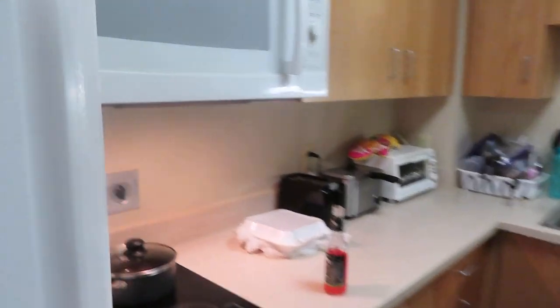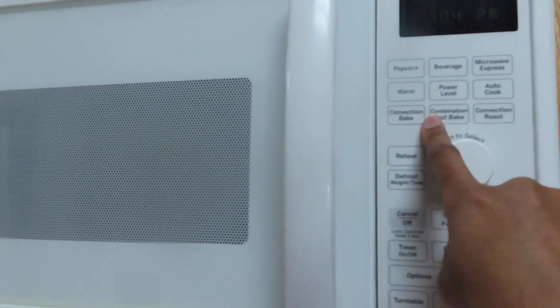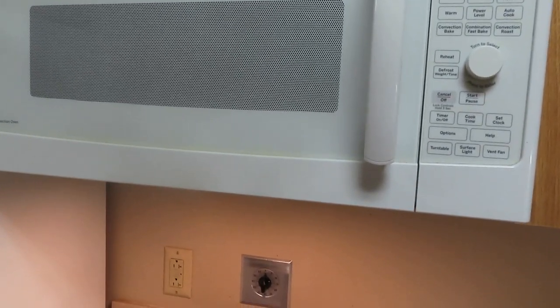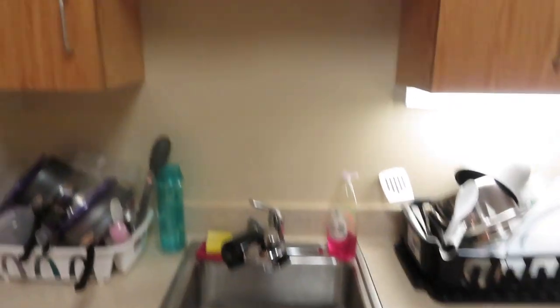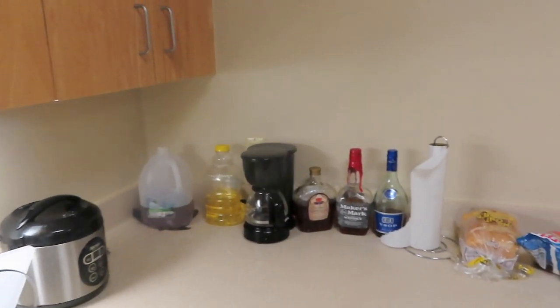Refrigerator here. Then you have the microwave and the stove. You're thinking, where's the oven? So this microwave works as an oven — you can actually put aluminum foil in there, a baking pan, anything you could make in there. Then I have my little toaster, deep fryer, the same dishes, cabinets. Me and my roommate pretty much share everything, so we don't separate our stuff. And then trash can.